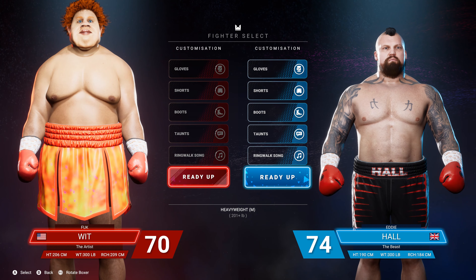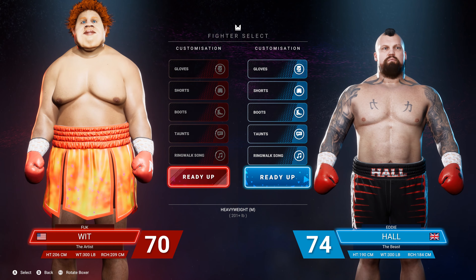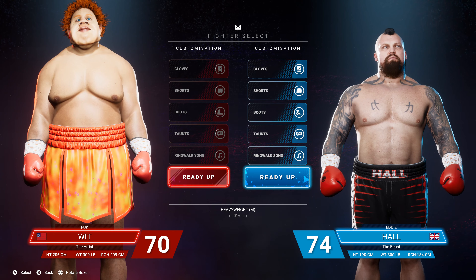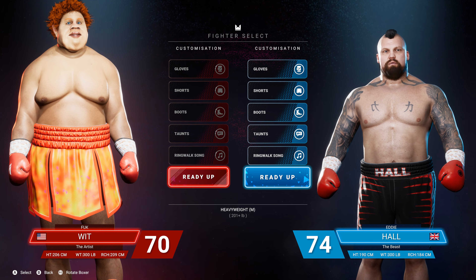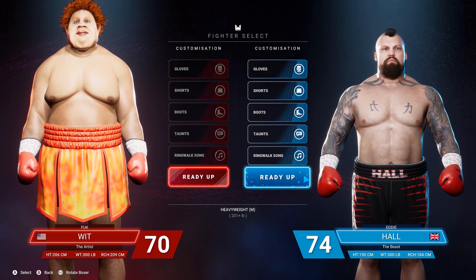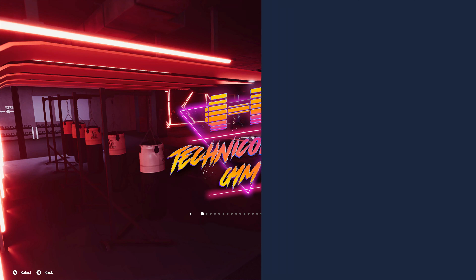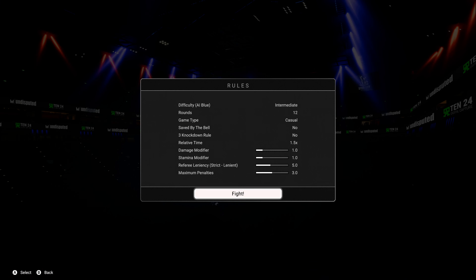I thought I'd showcase a new fighter I created. He's quite capable, believe me. I'm going to show you after the fight just what his stats are and you'll be amazed at how well he performs. I'm just choosing Eddie Hall because he's an easy opponent to show how much power this guy's got — he's only got an overall of 70.